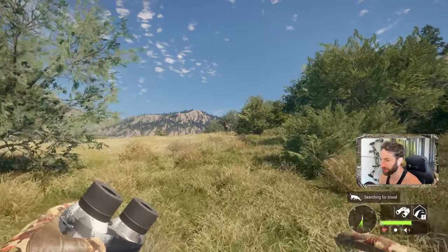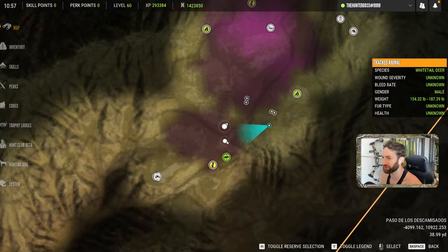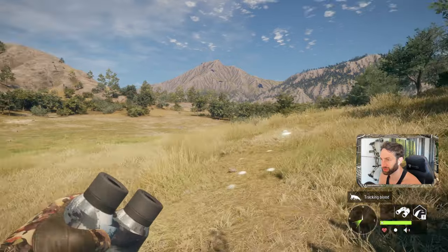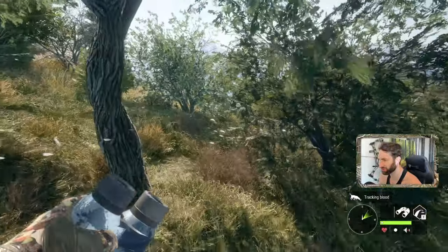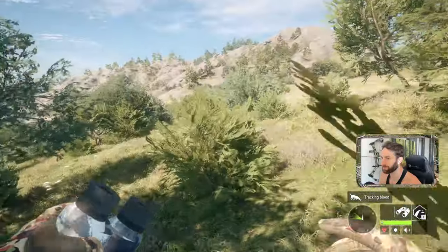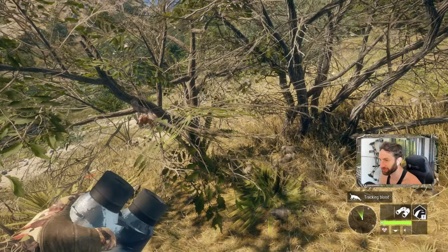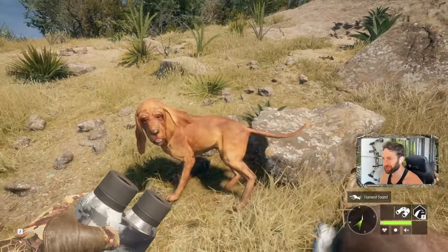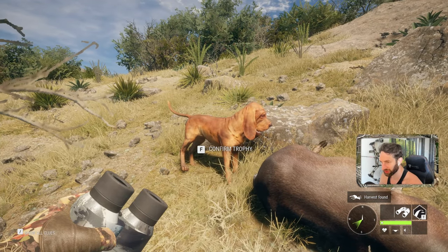A muley buck just jumped up right there! Holy. We'll throw Chance on the track here — let's see how he does. He's barking. That's kind of the direction he went. Oh, a decent ram. Not sure why he's just standing here. Oh my god, he found him! He literally found him. Nice job, buddy. Wow, that's honestly super impressive. Good job!